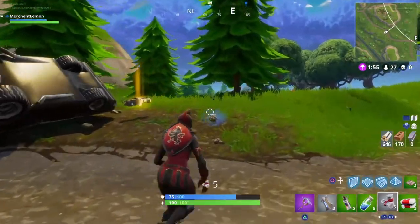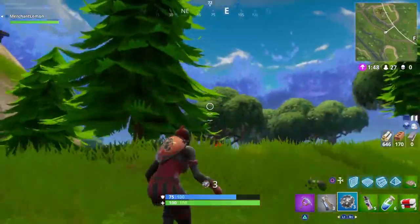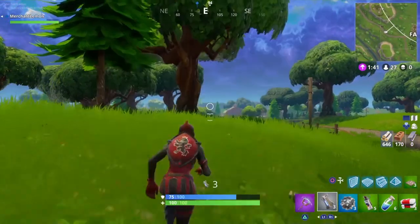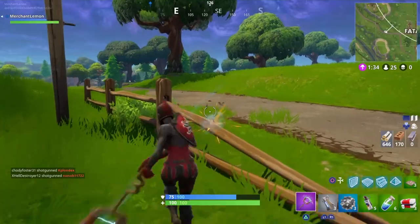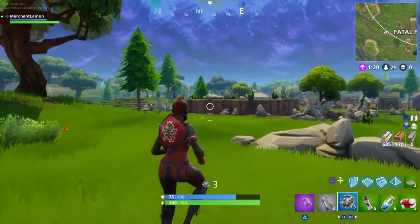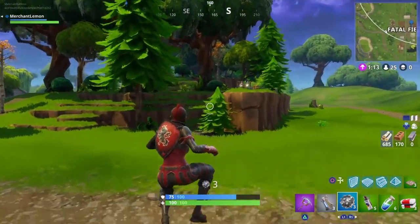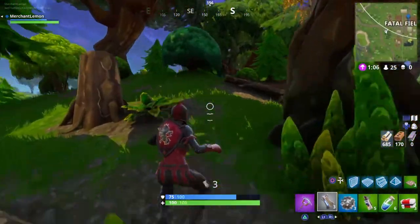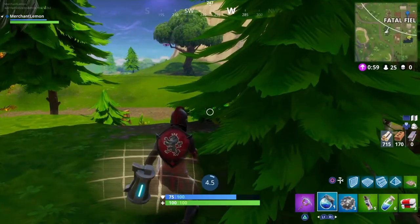Hurry up — oh, more grenades, an impulse grenade, and a trap! We'll drop the impulse grenades for now — we have all different types of grenades, it's kind of funny. Just want to make sure nobody's following me. We need some more wood. Even though we got shot at early, so far no kills — not really focusing on kills because we don't have much to kill with. But we have a good loadout right here. The only thing I want is more grenades.